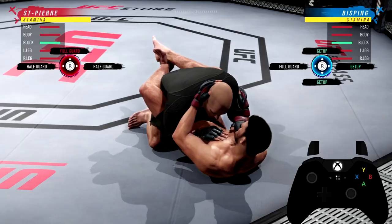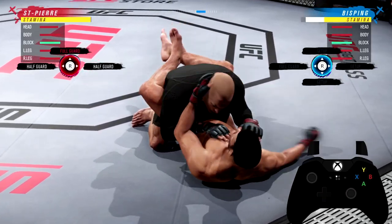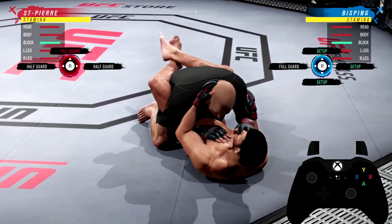In order to build this, you'll need to first either throw strikes as you see here. Michael Bisping is doing strikes and now that meter is going up. The more the meter is up, the faster your transitions will be.